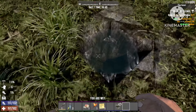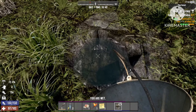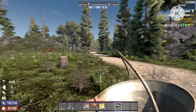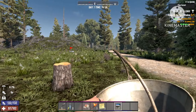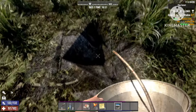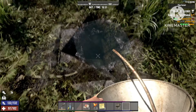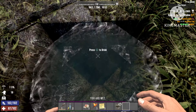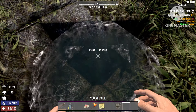Just be careful because there is a chance of getting dysentery, which will make you lose food and water faster over time for a certain period. It will also deal around five hit points of damage every time you drink when you don't have a purifier attached to your helmet.